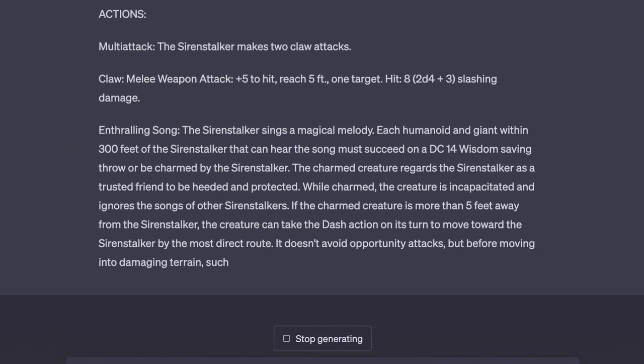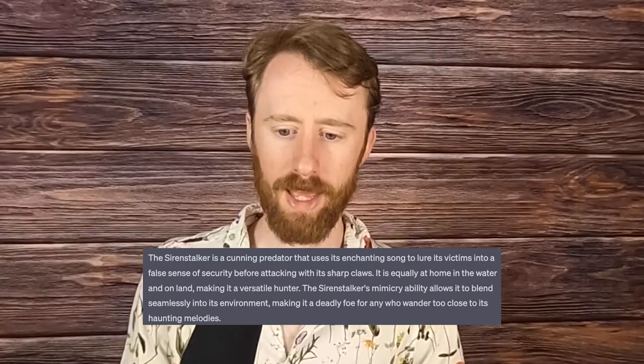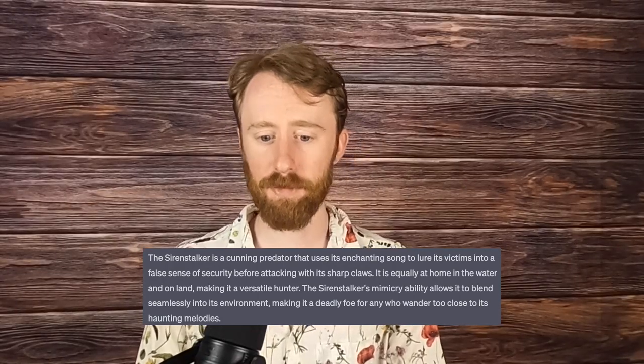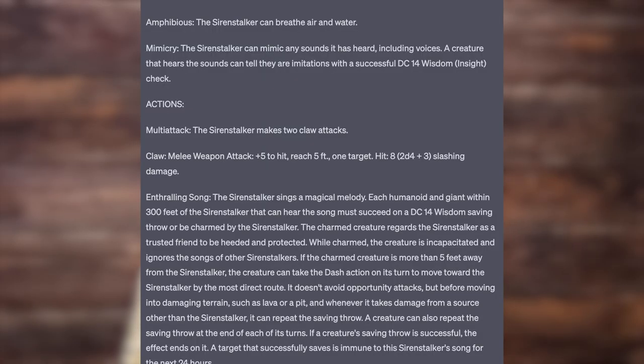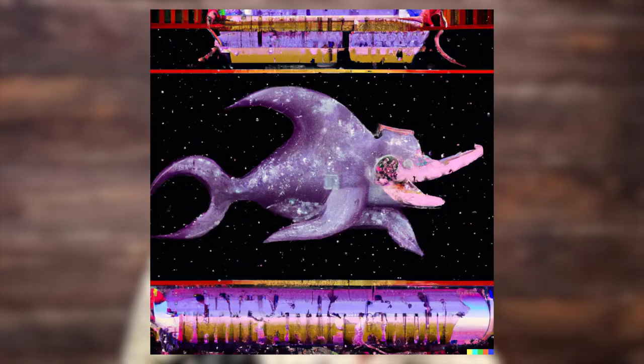Number 19 is the Siren Stalker, a cunning predator that uses its enchanting song to lull its victims into a false sense of security before attacking with its sharp claws. It is equally at home in the water and on land, making it a versatile hunter. The Siren Stalker's mimicry ability allows it to blend seamlessly into its environment, making it a deadly foe for anyone who wanders too close to its haunting melodies. The Siren Stalker is a CR-5 medium monstrosity that is capable of mimicry, is amphibious, and can produce a Siren Song that causes creatures who fail a wisdom save to run towards it in a direct line. You can repeat the save whenever running along that path would cause the charmed creature to be in danger and at the end of its turn. It would be so fun to have this in terrain spotted with pools of lava or acid — seeing a party member sprint off in one direction with no heed of what's in front of them is just such a fun visual. The artwork is a mix of surreal, existential, and terrifying, which is fitting.